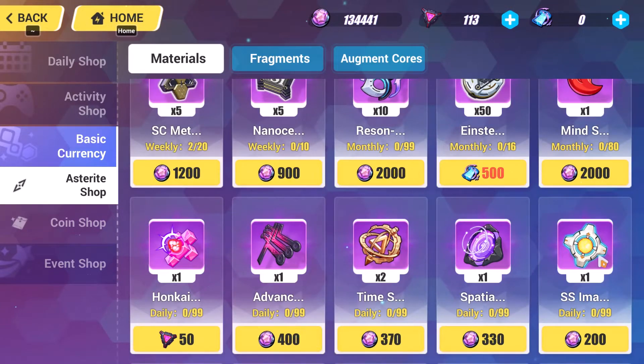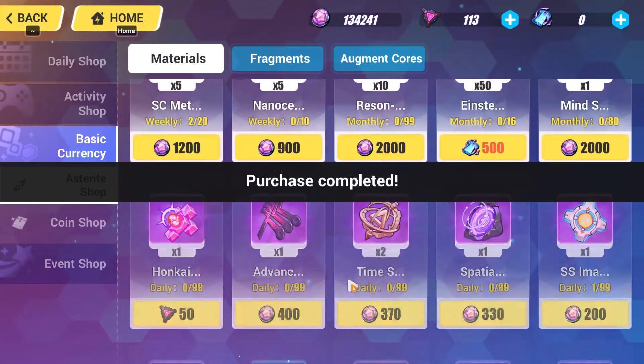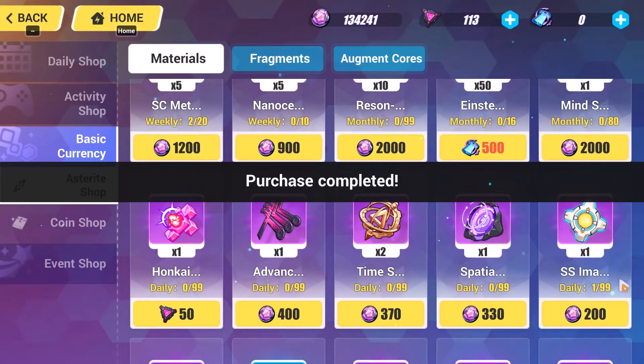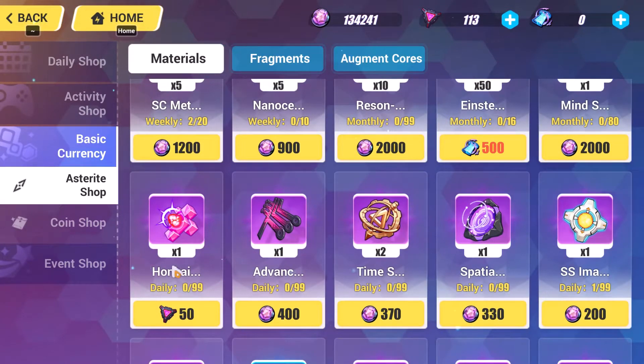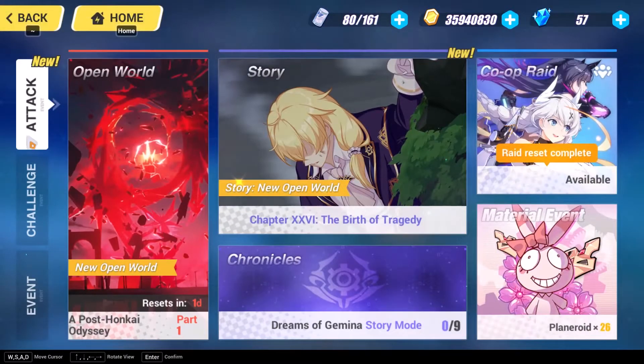The next option is the Asteroid shop, which unfortunately we all have to turn to at some point despite how hard Asteroid is to come by. Once in a while you've got to break down and buy some stuff from the Asteroid shop.